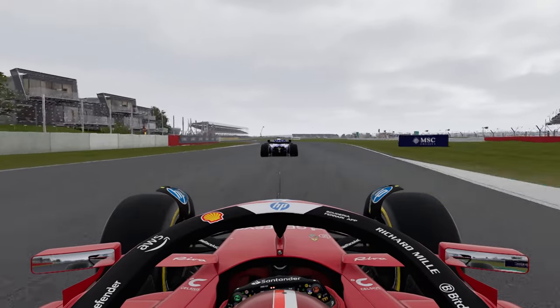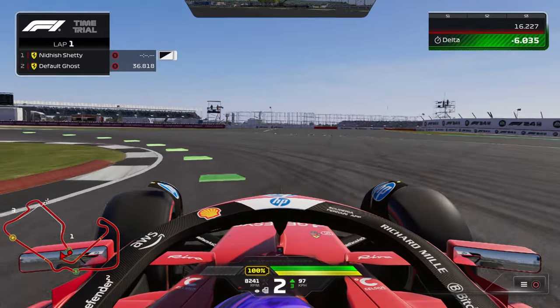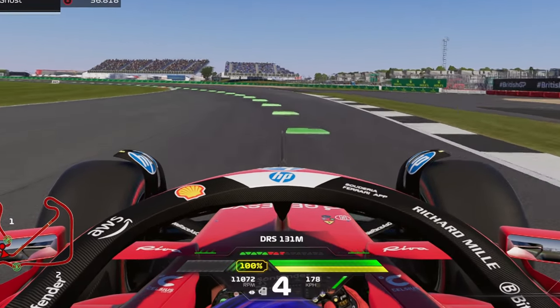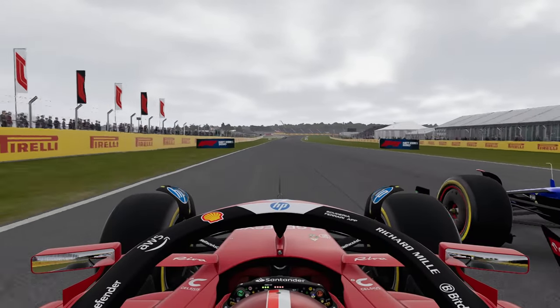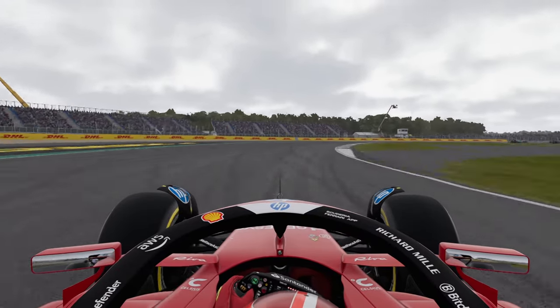Another important trick is to use short shifting. Don't let the engine reach maximum RPM — which means don't let it reach maximum power — especially in lower gears. This will limit the power to the rear wheels, which will reduce wheel spin. With this you will get the best race start, but feel free to optimise it to your liking.